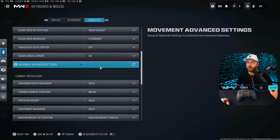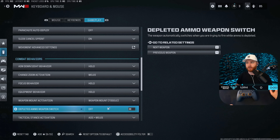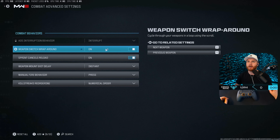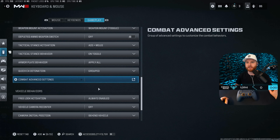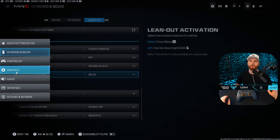Parachute auto deploy: off. I hate when the weapon auto-switches — I know when my gun runs out of ammo, and if the game tries to switch at the same time we just fight each other. Make sure apply all plates is on for future games. Weapon mount exit delay: instant. Sprint cancels reload is really important so you can finesse. Vehicle recenter: off.